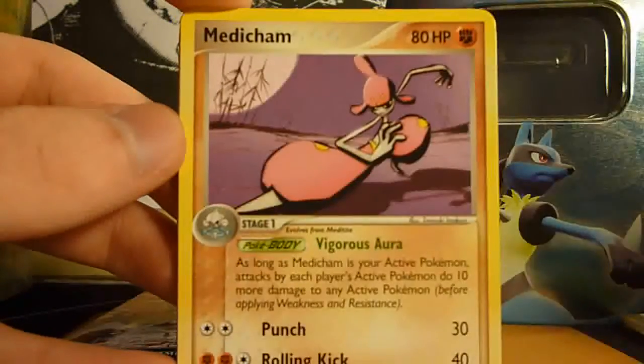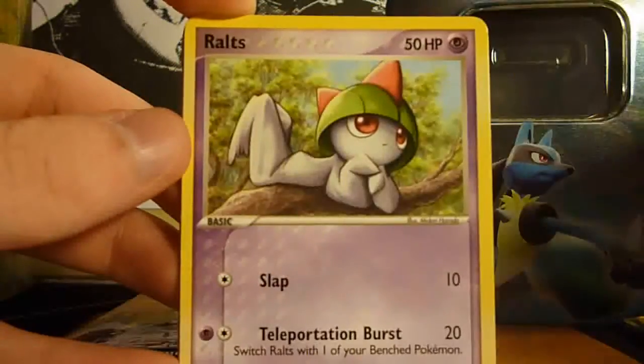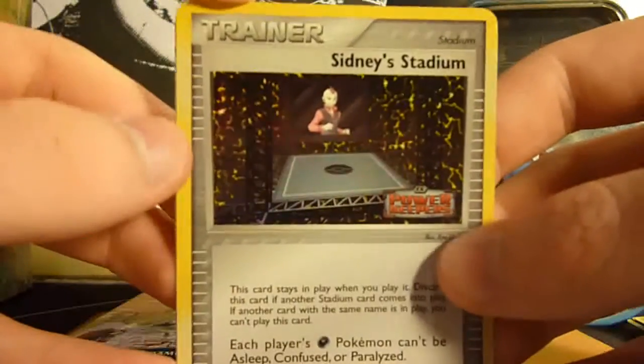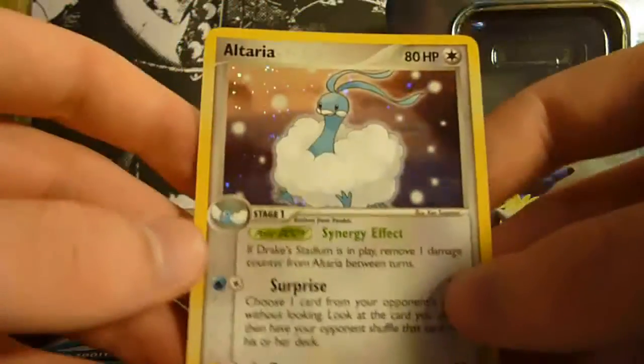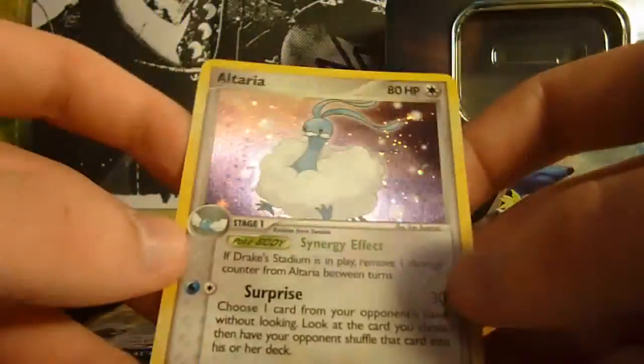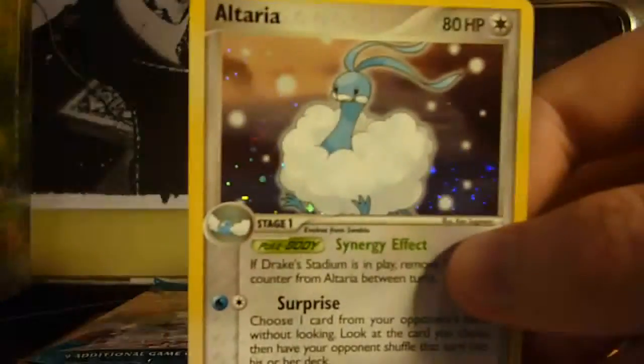We have Scott, Medicham, Spheal, CDOT, Slakoth, Ralts, Omanyte, Sydney Stadium Reverse — pretty cool — and an Altaria Holo. This is actually one of the holographics from the set that I wanted, so that works for me.